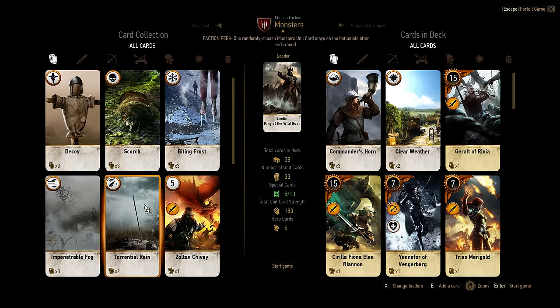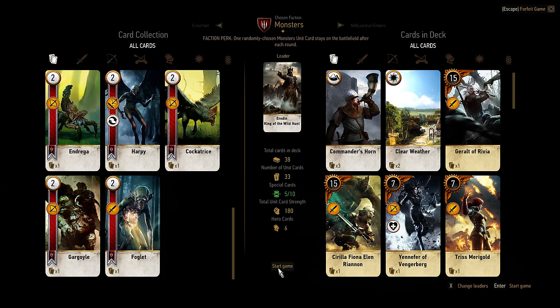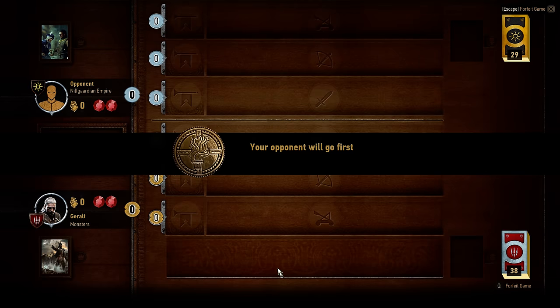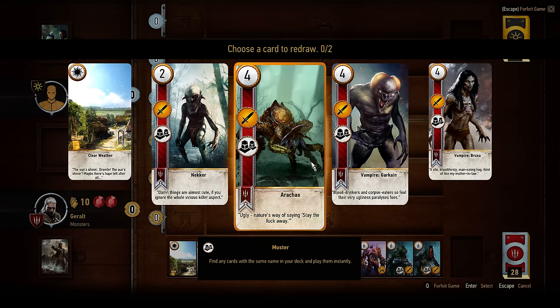Since range is a significant weakness, it could be a good idea to bring cards that limit the ranged effectiveness of an opponent. I'm playing against Nilfgaard Empire, and I should have had a card that limits the effectiveness of ranged against Nilfgaard, because Nilfgaard can bring some very strong range.